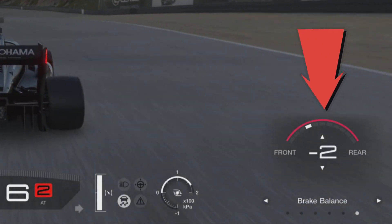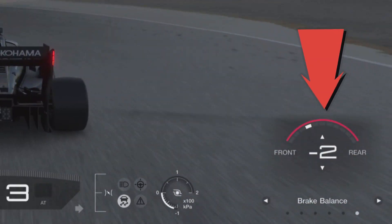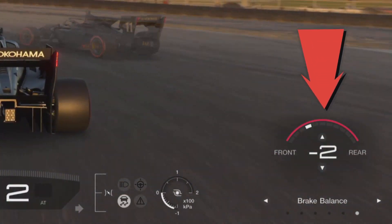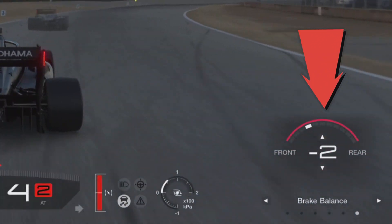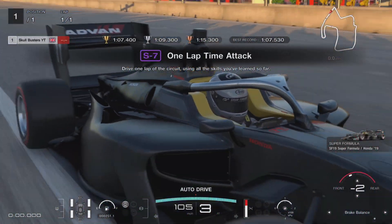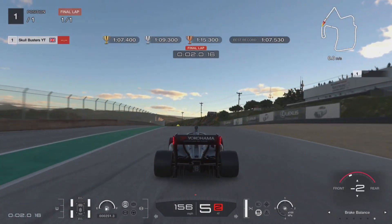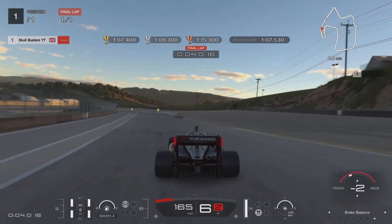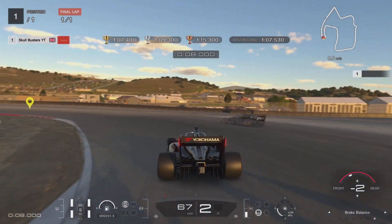I would also recommend changing the brake balance. I set mine to minus two. You use your directional pad, move it to the right, then up and down to move the balance to the front or back of the car. Minus two puts it at the front, making it a bit sharper on the brakes leading into corners.